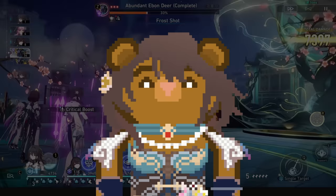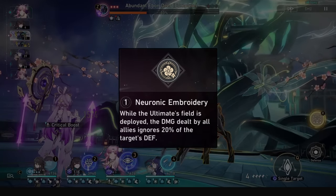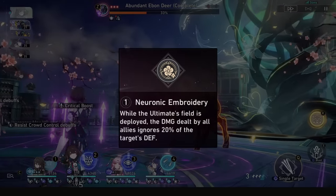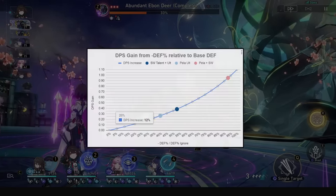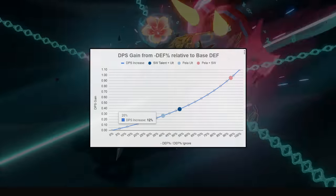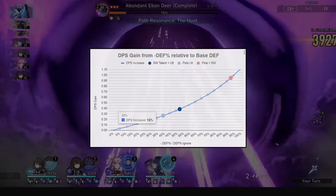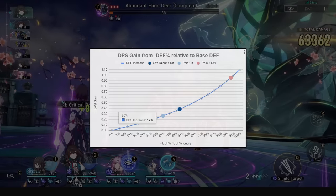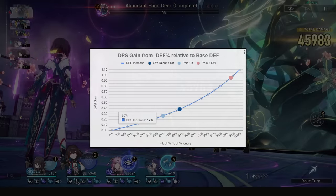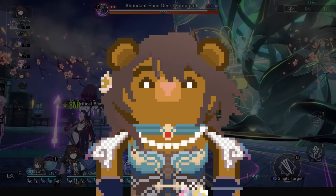Onto Eidolons, and the first one is a banger. When her ultimate field is up at E1, all damage dealt by allies will ignore 20% of the enemy's defense. Ignoring 20% of the enemy's defense is an 11.7% DPS increase to all allies. This will be buffing their damage, their break damage, and Ruan Mei's own break damage, and this scales if you have additional sources of defense ignore or reduction — another unique buff to add to Ruan Mei's collection.